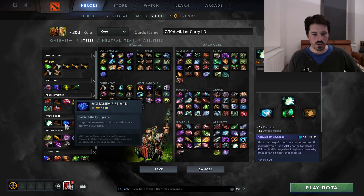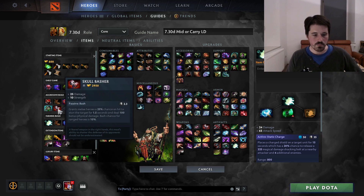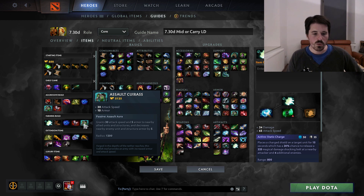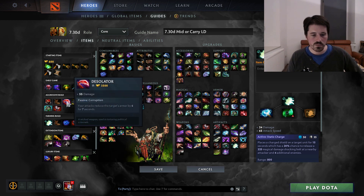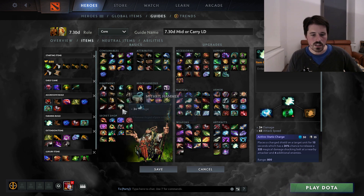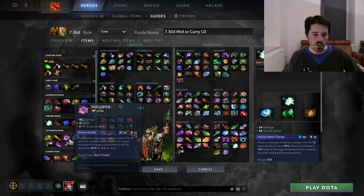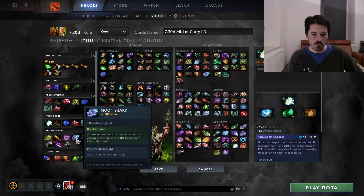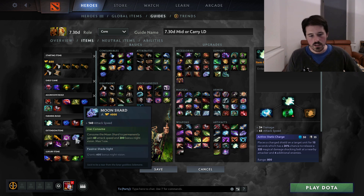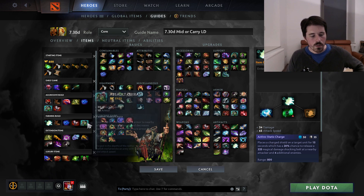Still want Boots with this build. Aghanim's Shard is still great with this build. Basher — same reason it's good in the Desolator build, it's also good here. And then AC again — it's not quite as good here as in the Desolator build, but you still probably want to go for it. If you're not going for AC, you could also go for a Moonshard instead — that's also an option. Moonshard is a bit more of a selfish option, whereas AC also helps out the rest of your team. Both of them are good options.